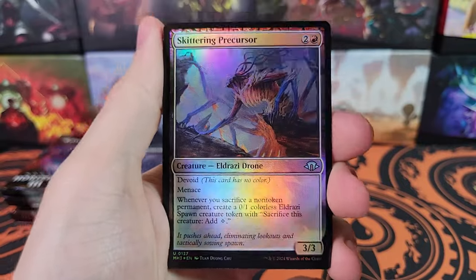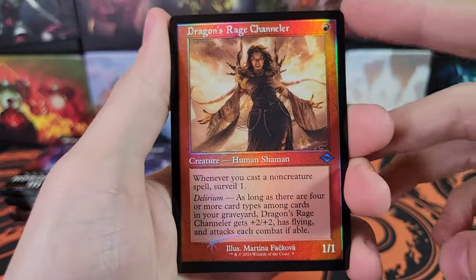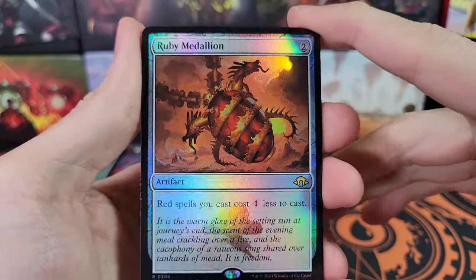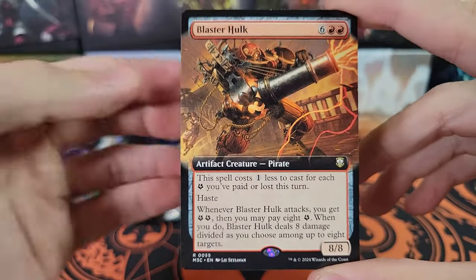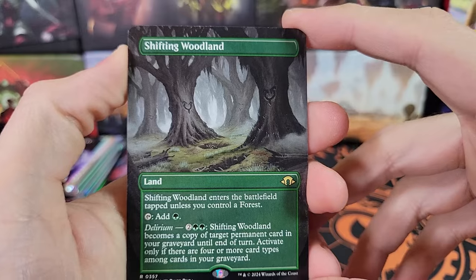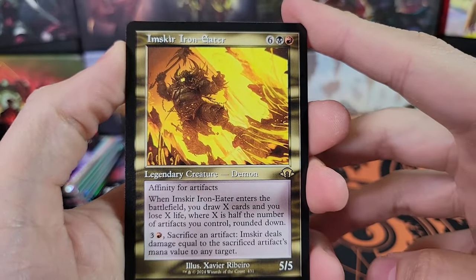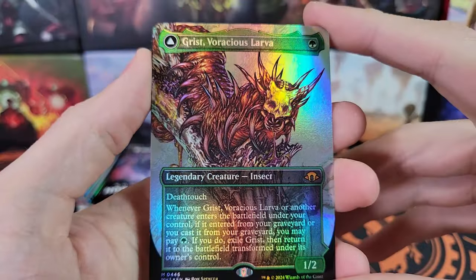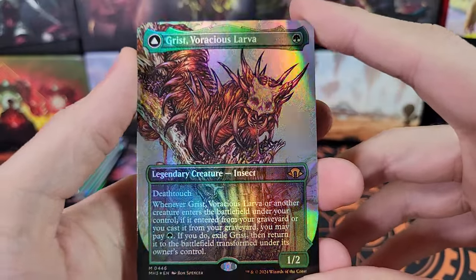I want to keep track of how many Fetchlands we get per box. Eldrazi Repurposer, Solar Transformer, Forest, Jolted Awake, and Dragon's Rage Channeler. Ruby Medallion — very nice. We've got Blaster Hulk for Commander. There's always going to be a Commander card. Shifting Woodlands — that's the other land cycle. Emskir Iron Eater, an old border. And Grist — wow, that's an amazing card. Foil Borderless Grist, Voracious Larva. That could be the giveaway — that card is quite expensive.